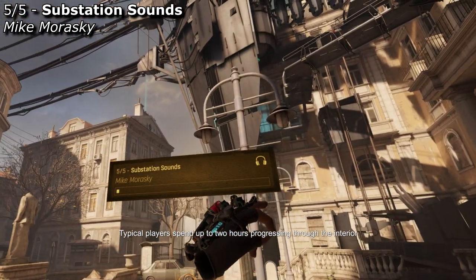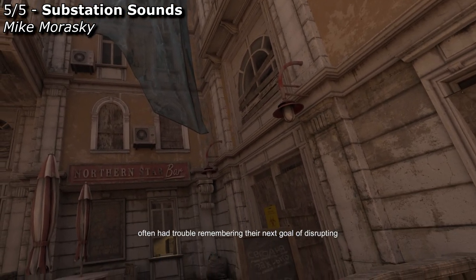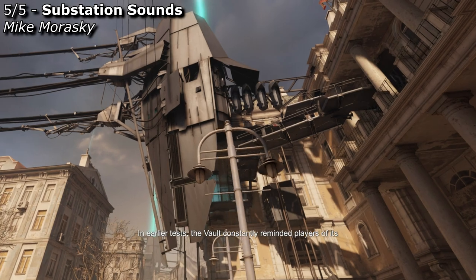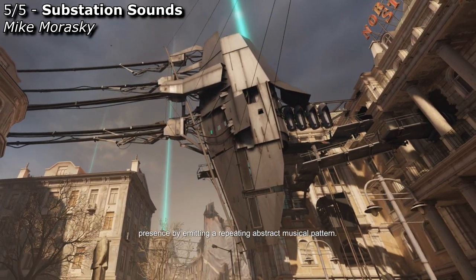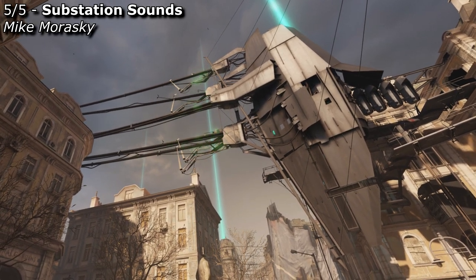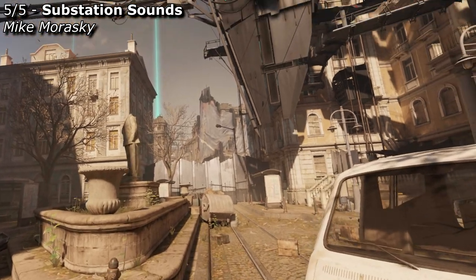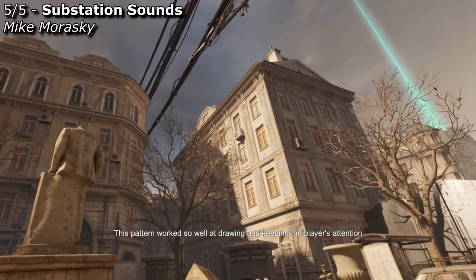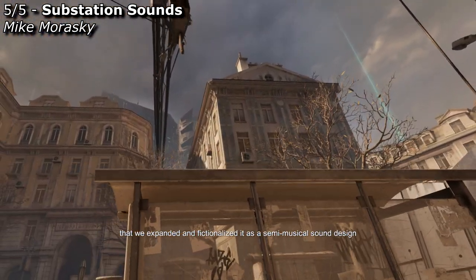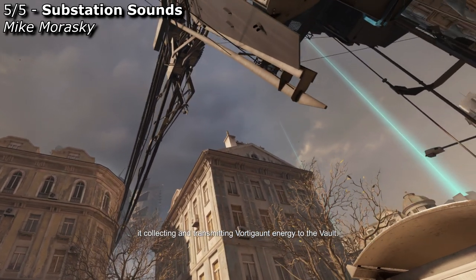Typical players spend up to two hours progressing through the interior spaces of the Northern Star Hotel, and we found in playtests that they often had trouble remembering their next goal of disrupting the Combine substation above. In earlier tests, the vault constantly reminded players of its presence by emitting a repeating abstract musical pattern. This pattern works so well at drawing and keeping the player's attention that we expanded and fictionalized it as a semi-musical sound design pattern which we changed to emit from the Combine substation, representing it collecting and transmitting vortigaunt energy to the vault.